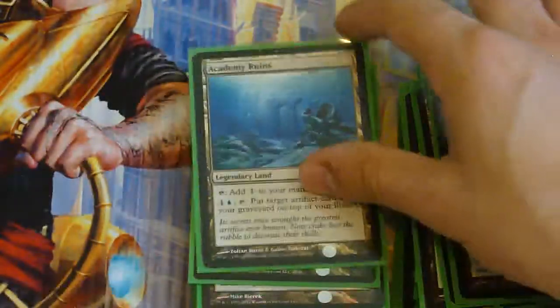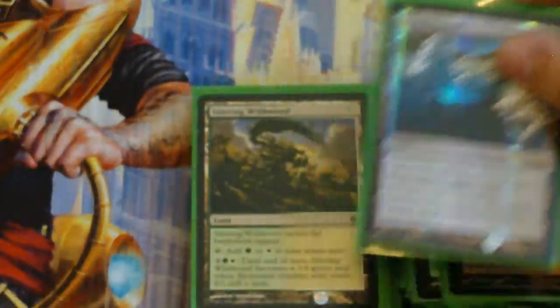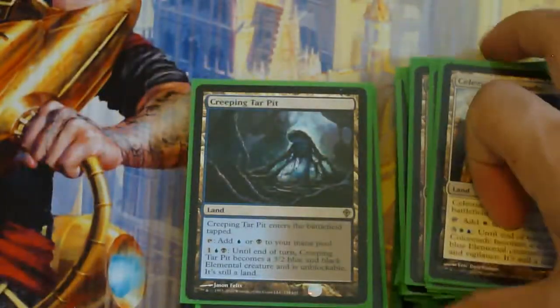Foil Trans Guild Promenade, Academy Ruins, Barbarian Ring — Dual Deck from the Vault — Glacial Chasm, Strain Wildwood, Celestial Colonnade, which I have to put the Biobox Promo one in.